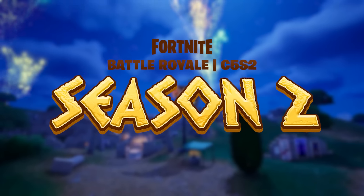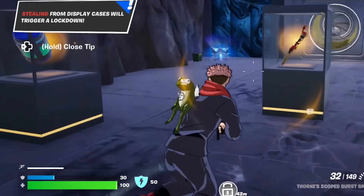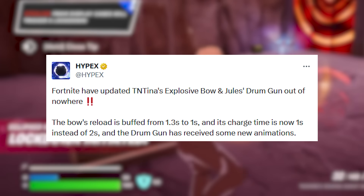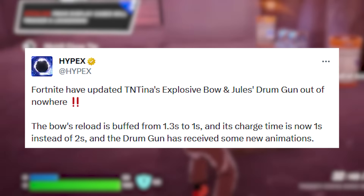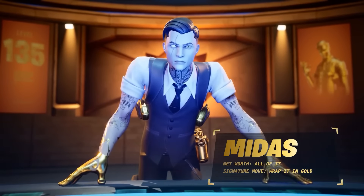Fortnite's newest update added so many Season 2 leaks - new mythic weapons, boss animations, and more. The TNT Tina Bow just got a new buff, with a drum gun getting new animations added to the files relating to Midas finally making his way back into Season 2.